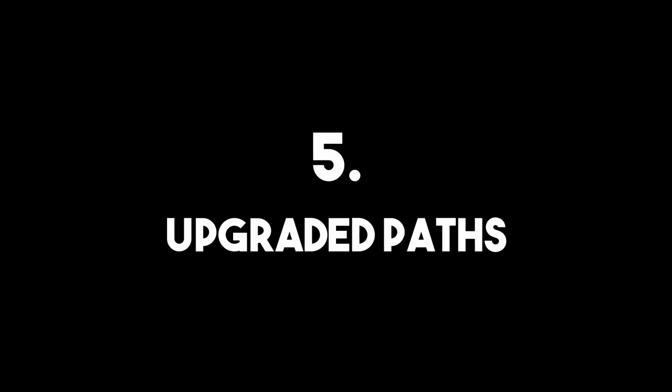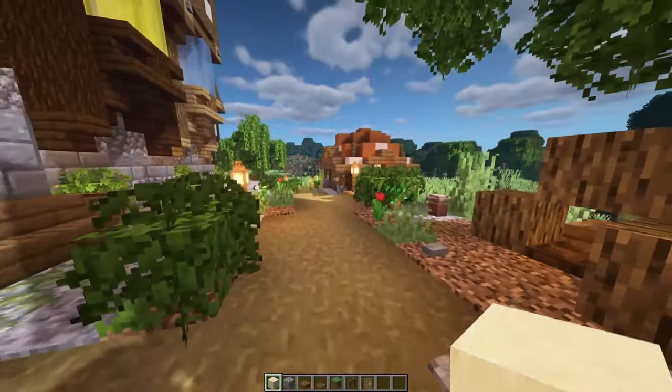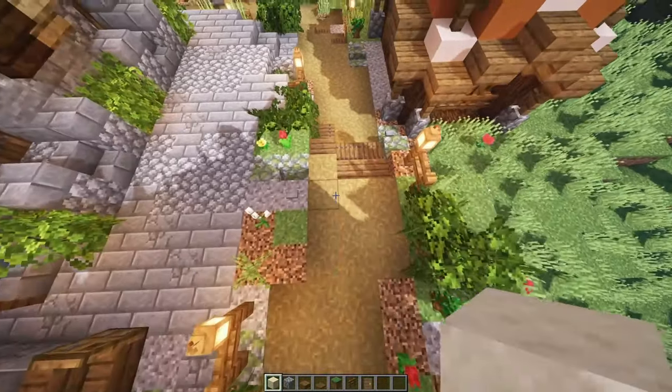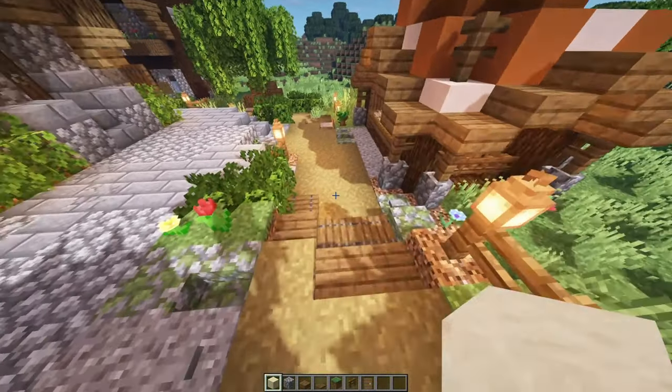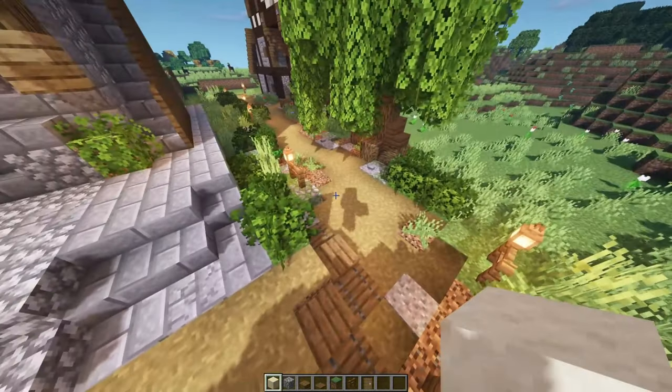Number five: Upgraded Paths. If you have the time and resources, you should definitely go ahead and upgrade all the paths in your world to make them look super detailed. Take into account the coarse dirt, elevation changes with slabs and trap doors, as well as the lanterns.